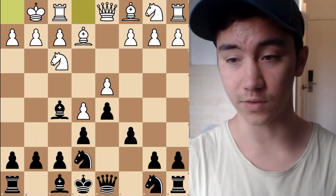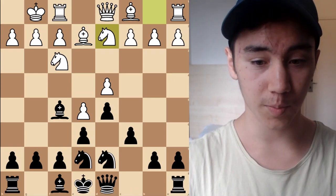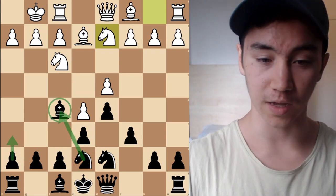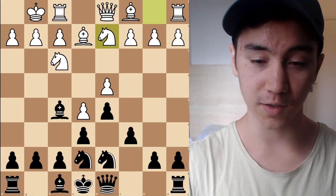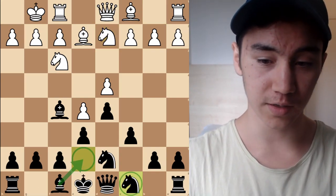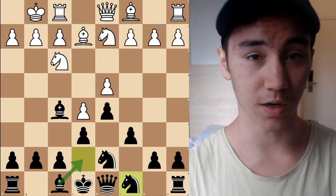One idea we have to deal with in the Caro-Kann is that our pieces have a lot of conflict — this Knight would love to go to the F5 square, but the Bishop is in the way. We could do H6, Bishop H7, Knight F5, but the pieces are still stepping on each other's toes, and we also have to deal with this Bishop wanting to develop, since the Knight can't just sit on E7 forever. One very common way to deal with this is to play Knight C8, bring the Knight to B6, then play Bishop E7 — a very useful maneuver usable in many different scenarios.